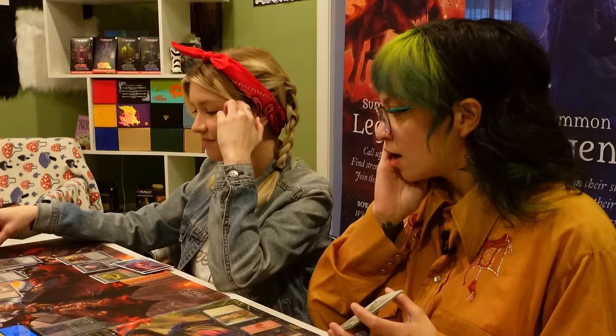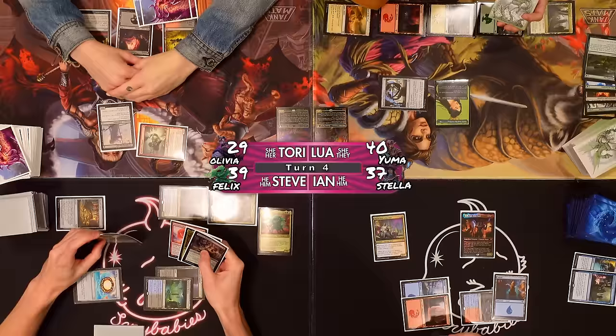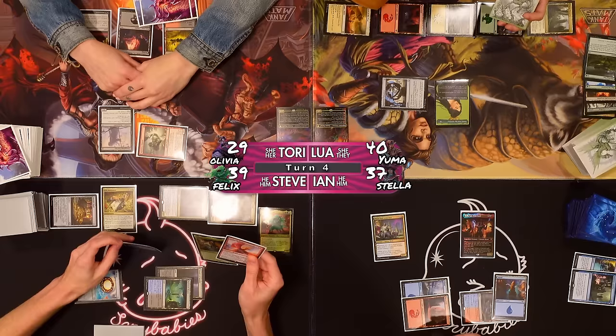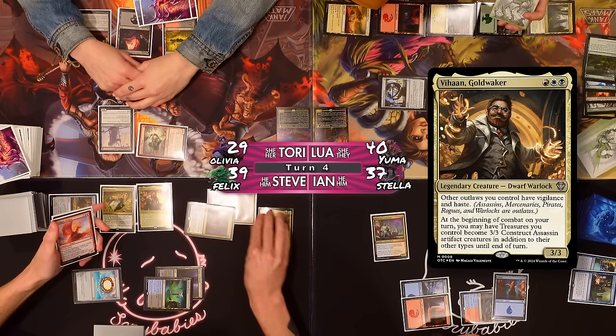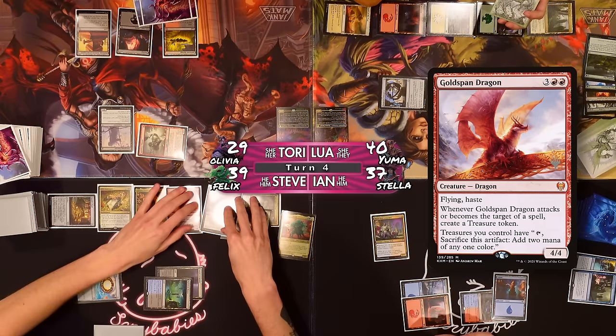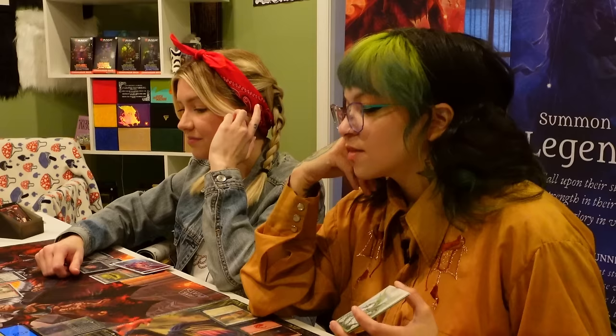Oh my god, is that like 18 mana worth of spells? I think so. I'll cast Life Insurance — whenever a nontoken creature dies, I lose one life and create a treasure token. I'll cast Veehan Goldwaker — other outlaws I control have vigilance and haste; at the beginning of combat, treasures can become 3/3s. I'll play Goldspan Dragon — that card's messed up. And Tenured Ink Caster — when it enters, put a counter on target creature, on Veehan Gold. This is like the worst case hits and it's insane. Go Tori. That's all I got — just a free 18.